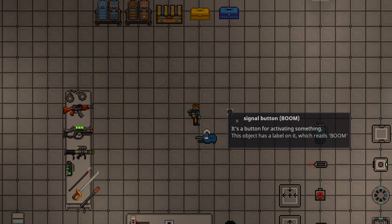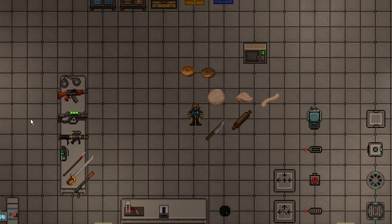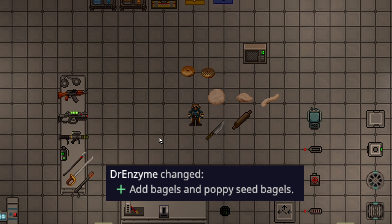You can now apply hand labels to devices like buttons, which can help you either trick people by making a button labeled something like 'boom' that doesn't actually do that, or to help people in a department know exactly why you're wiring a button up and what it's for.